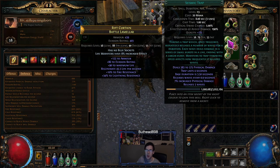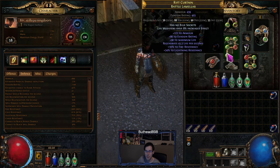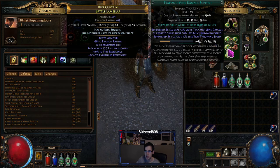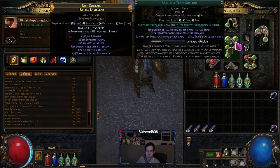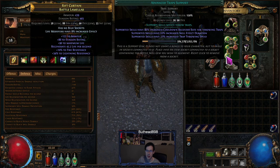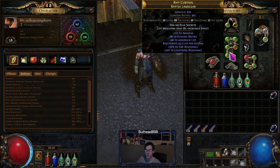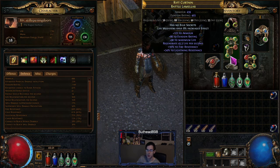Deerstalkers, Exsanguinate, Trap and Mine Damage, Chain, and if you have Deerstalkers use Cluster Trap for damage. For Seismic Trap you get five-links pretty commonly once you hit level 50 and start doing blueprints. The five-link is: Seismic Trap, Multi-Trap, Life Tap Support, Trap and Mine Damage, and Advanced Traps. Advanced Trap was my fifth - my original chest piece was blue rather than green, and this one is corrupted so I was using Unbound instead.